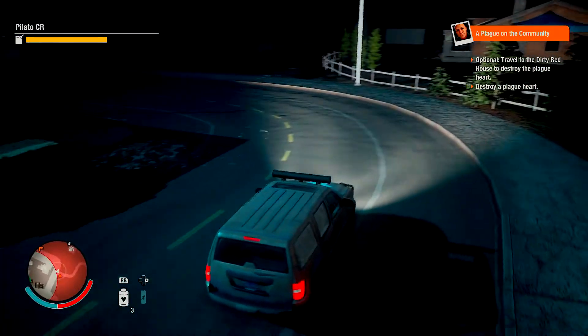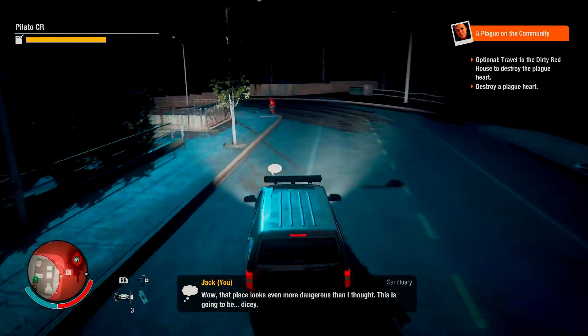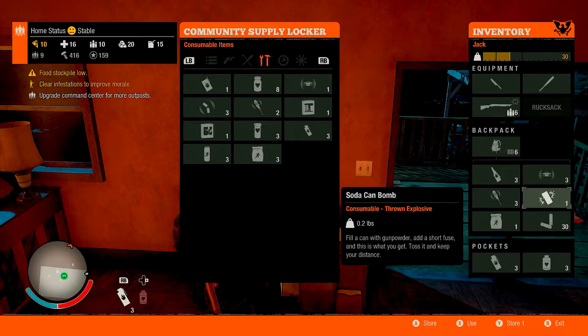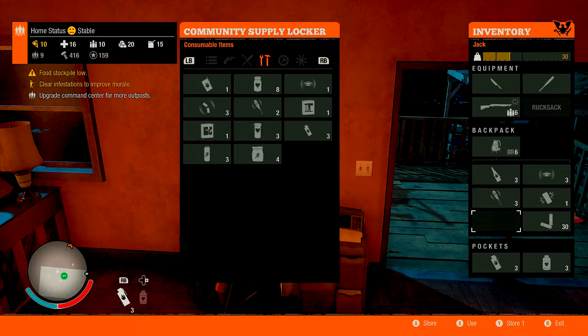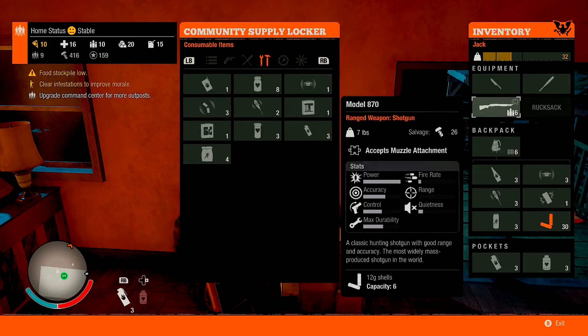I decided to make this video to help you guys out — I don't want you losing characters. It's really sad when you work on a character and they get killed by a zombie. You're going to see that destroying plague hearts is easy peasy. As you guys can see, I'm at my locker right now. Having all these items is pretty overkill, but just to be safe I would stock up on as much as possible. I'm running a backpack with six slots not including the pockets — you could run a bigger backpack and carry even more equipment, but this is more than enough.